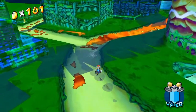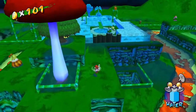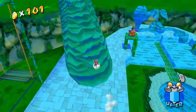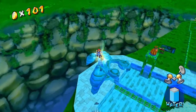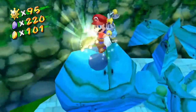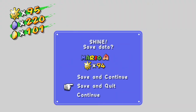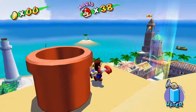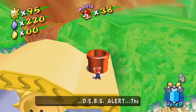That is all of the blue coins we can get in this particular episode for now, and the final 100-coin shine sprite. We are almost done with the game actually. We still have quite a few blue coins to collect though, so let's get to work. And we're headed to episode 6.